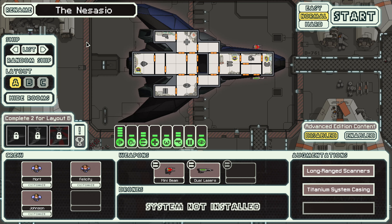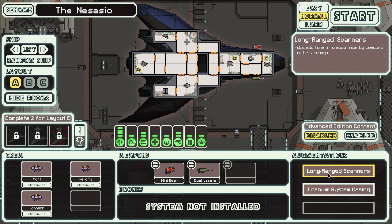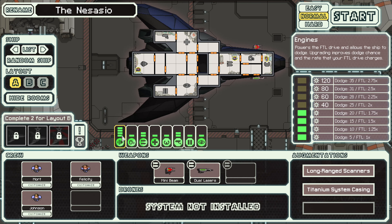So either way we're gonna go ahead and play with our very super stealthy ship. We start with some long range scanners and an extra 15% chance to negate damage when hit — that is very cool, gives our subsystems a little bit more redundancy. We start with a dual laser as well as a nice little mini beam.